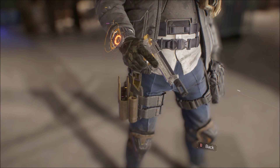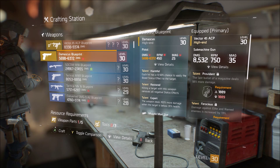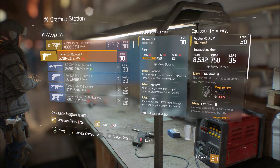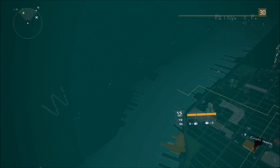Hey, what's up guys, Digirex here, and today we are taking a quick look into the high-end pistol the Damascus within The Division. First off, how you obtain the Damascus is through the crafting station — you actually get a blueprint for completing the last mission in the game, and you can craft it for five high-end weapon parts and three high-end tools. The blueprint comes from the mission General Assembly, which is the last mission where you defeat Sergeant or Lieutenant Bliss in the helicopter.